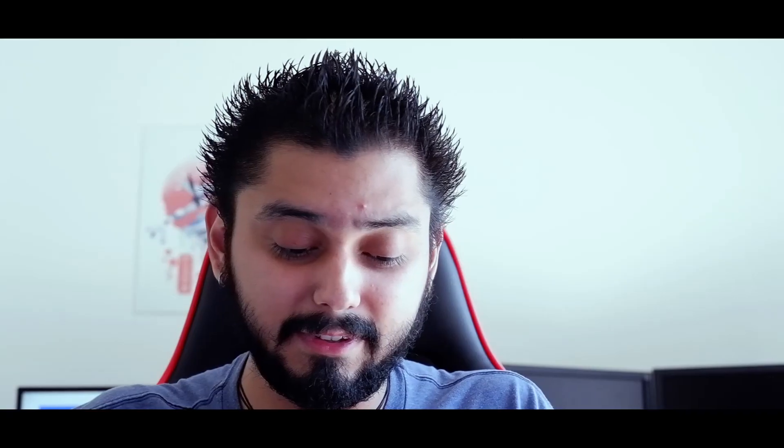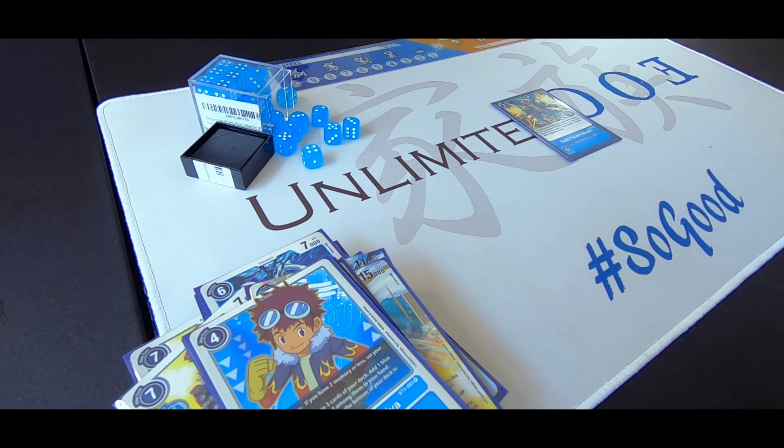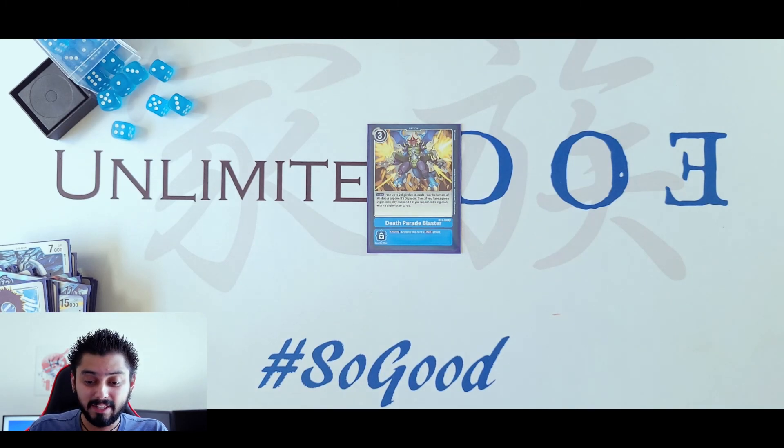I'm running options — 3 different options. I'm not running any Hammer Sparks because in this deck you gain a lot of memory. The first option: trash up to 2 Digivolution cards from the bottom of all your opponent's Digimon — that comes in clutch. The second effect doesn't matter because I don't have any green Digimon.